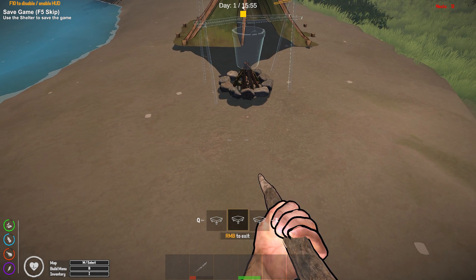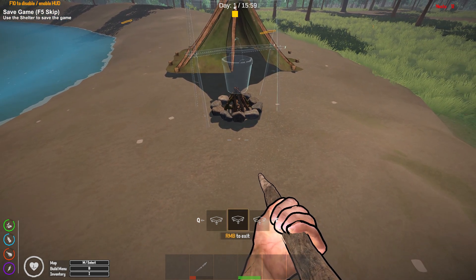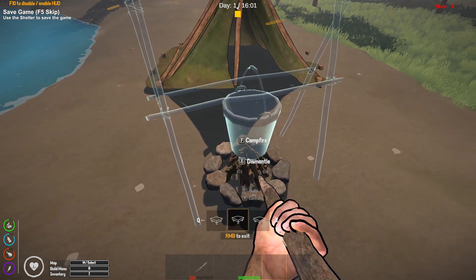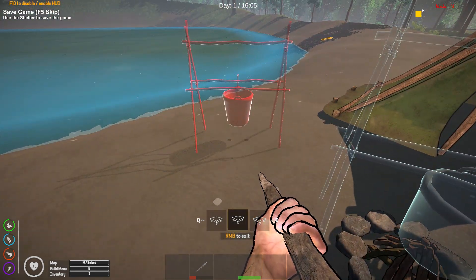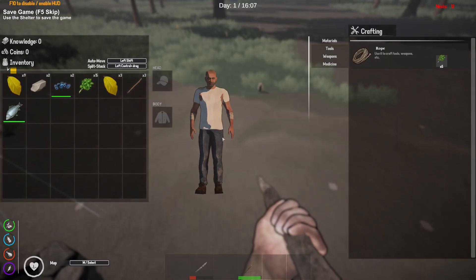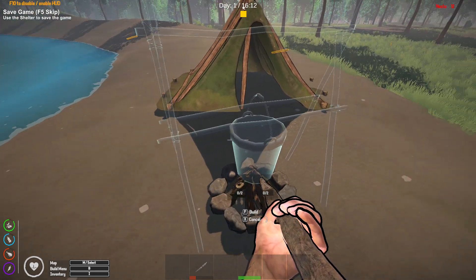I'll use the scroll wheel to orient the cooking pot. I'll place it parallel to the front of the tent — that'll have to work. Let me add the materials. I have to craft some rope first — craft one rope, craft another rope, craft a third rope. Now I should be able to add them to the cooking pot.